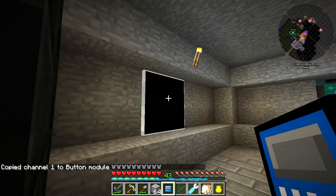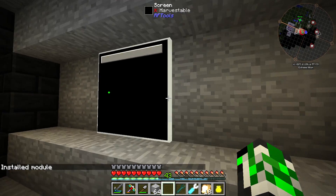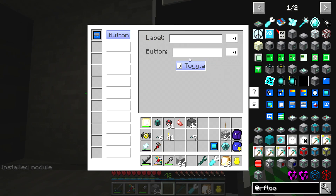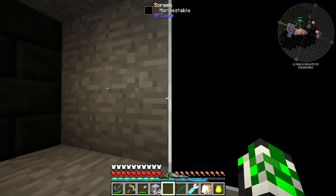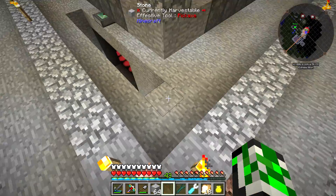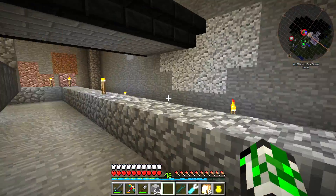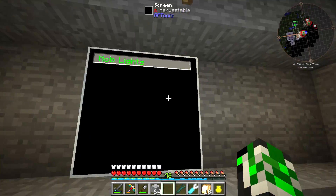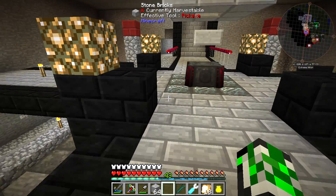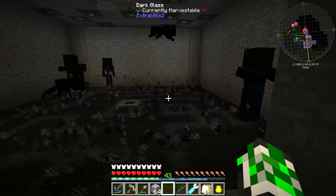I've cleared the redstone button setup just in case, so we're going to re-activate it. We'll right-click this, set to channel one, pop that in there - oh I gotta switch it. We'll put it to toggle and call it 'Mob Lights', change that to green so it's easier to see. Hit it again - that should have turned on. Let's go take a look.